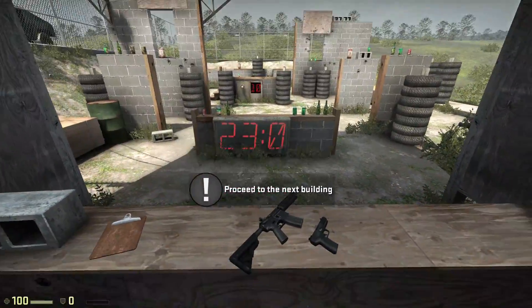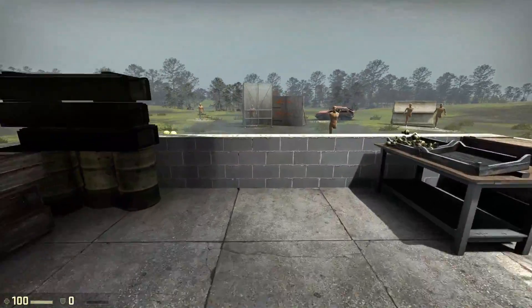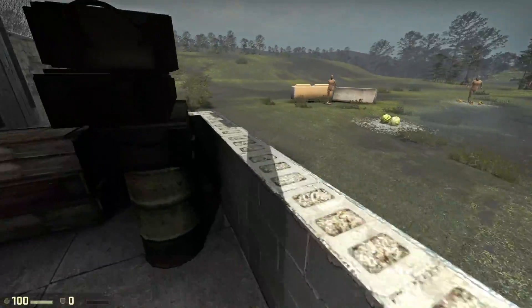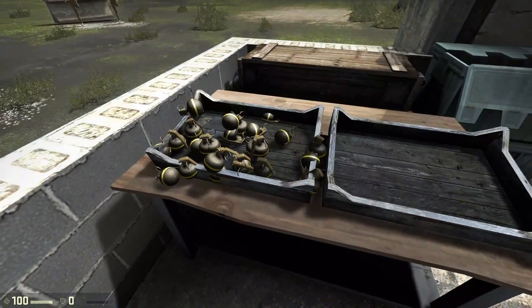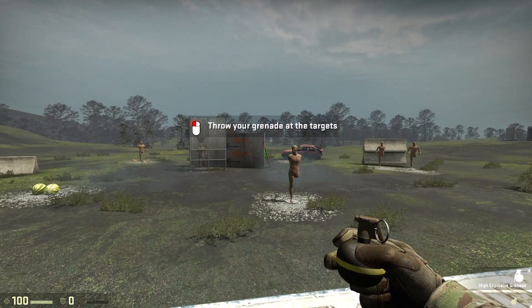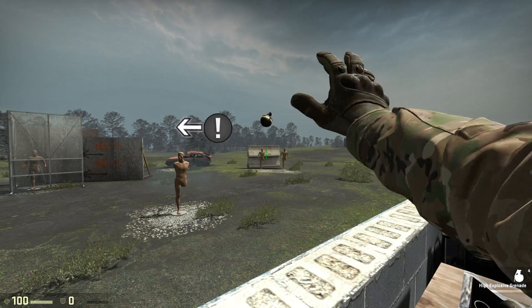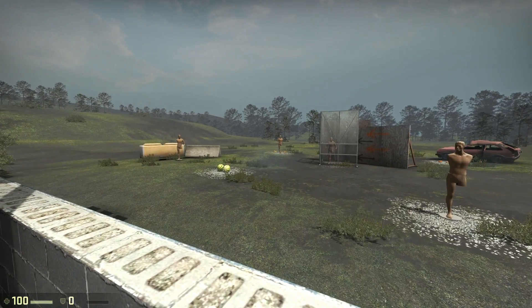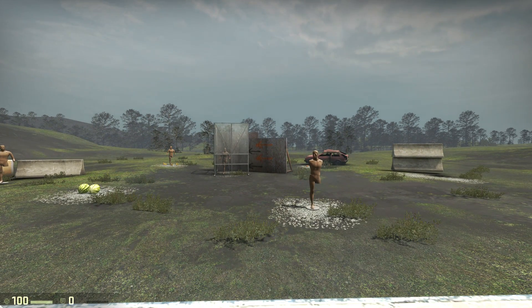Now let's head on over to the grenade range and see how you do against some plastic mannequins. We set up this field so you can play around with the high-explosive grenades. Take your time, throw as many as you want, but before you can leave, you have to take out the mannequin in the cage. There are many different types of throwable weapons in the field — for this test we have one: the kind that goes kaboom. Nice job.